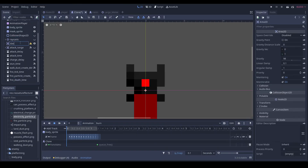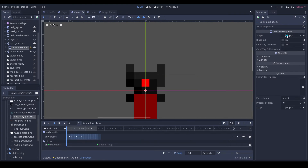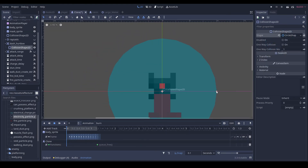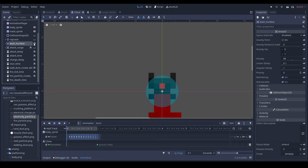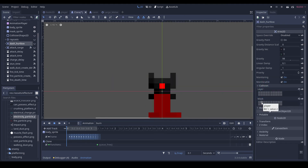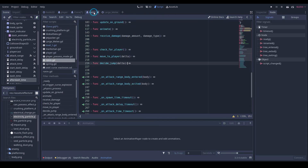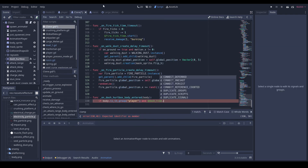So here we've got a 'dash_redbox' — we'll add a CollisionShape2D to it, add in a circle, make it fairly small, move it down by one, turn off visibility. Scan for player — and on body_entered we'll do: if body dot is_in_group 'player' and money dash_time — did I? Ah, okay.